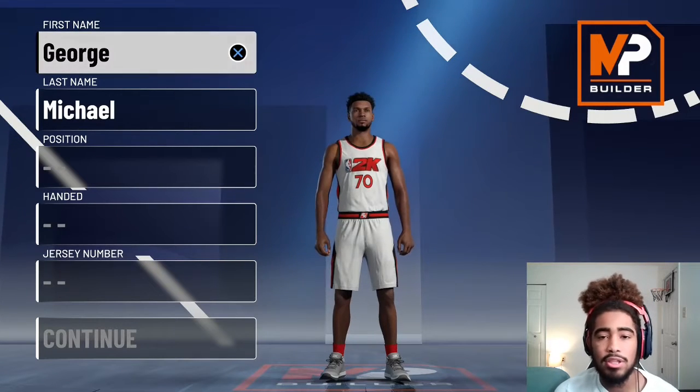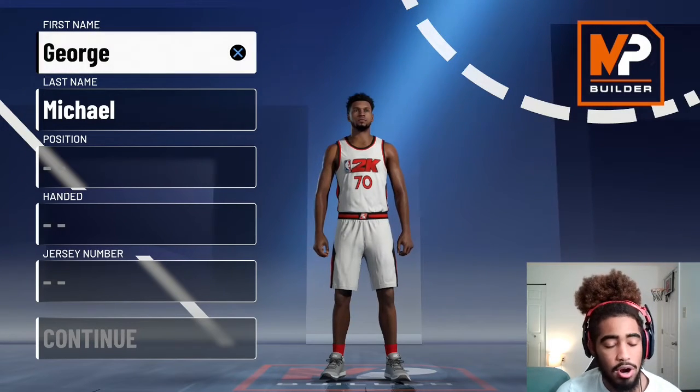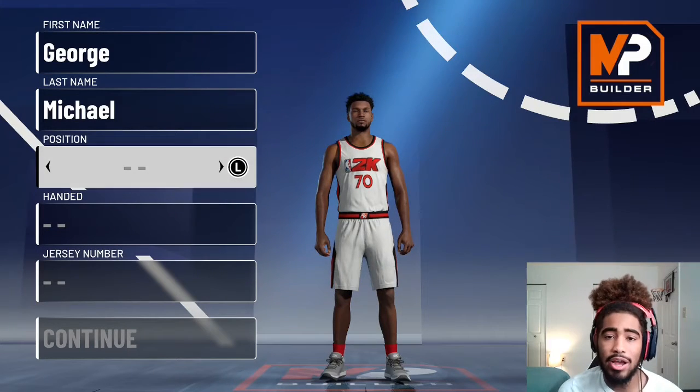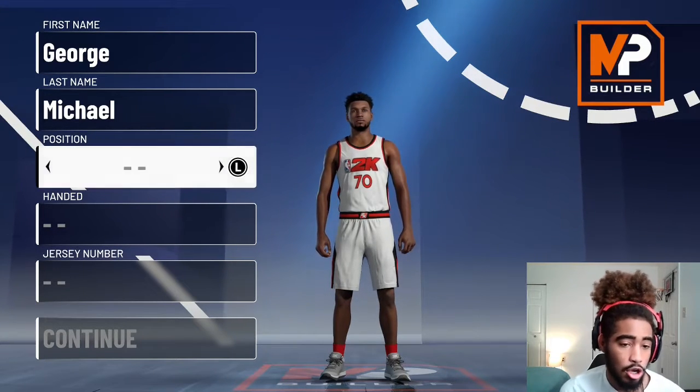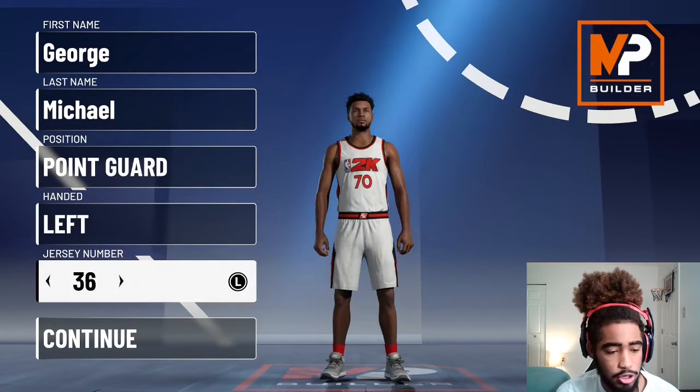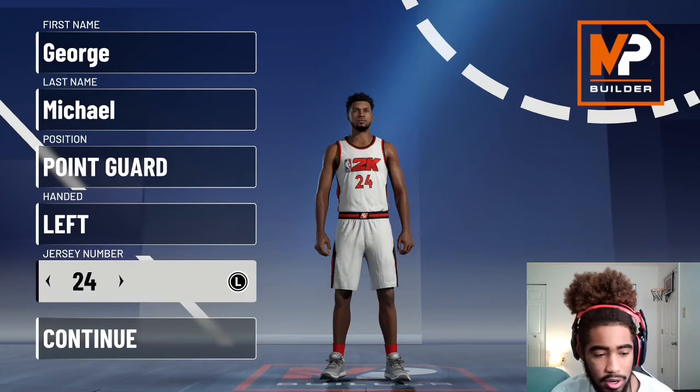YouTube, how y'all doing, I'm back with another banger. As y'all can see, we are on the 2K21 demo, and in today's video we're going to try to create a shot creating build. We're going to go with point guard, left-handed, number 24 for the jerseys, and we're going to get started trying to find a shot creating pie chart.